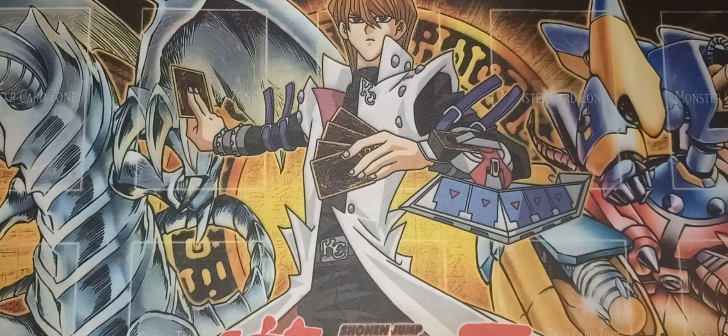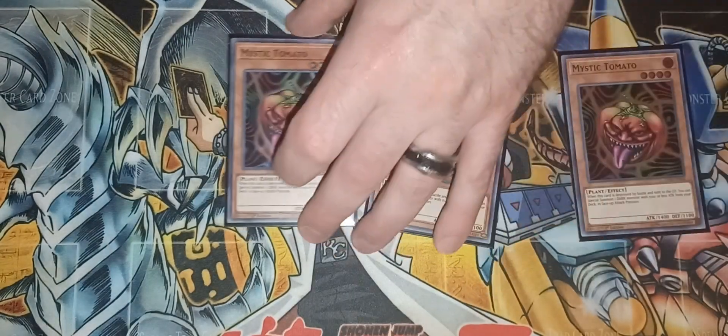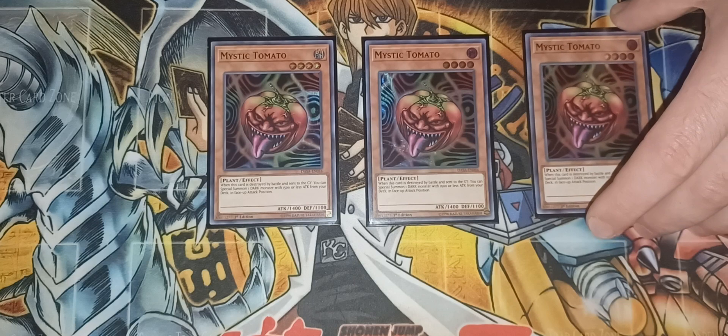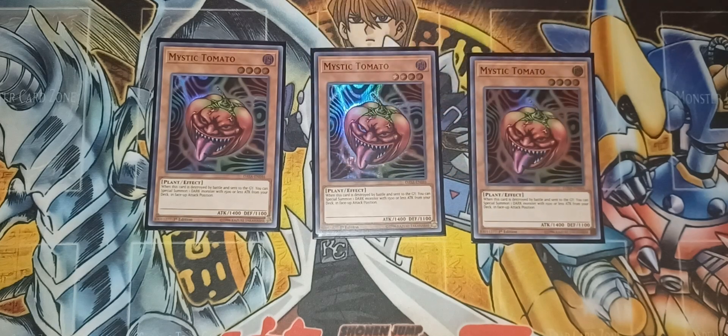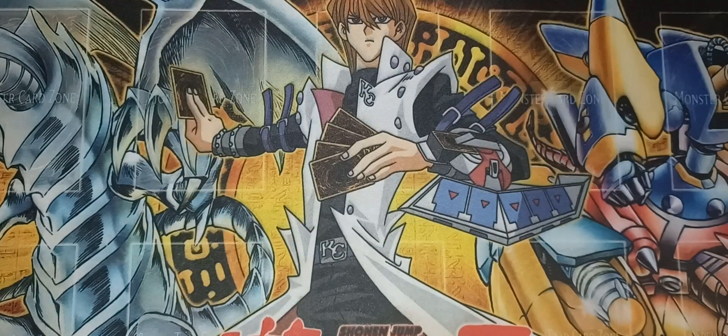For the dark types: I'm running three Mystic Tomatoes — your main floater and searcher of the deck. This gets you into your Chick and your other dark types. I also have Chaos Sorcerer in here because it was a very important boss monster in this format. Then we have Breaker the Magical Warrior for back row removal, which is very important since you don't have Mirror Force or Ring of Destruction anymore, but there's a lot of Sakuretsu Armor, Widespread Ruin, and Compulsory Evacuation Device in the format.